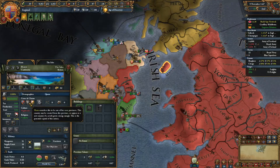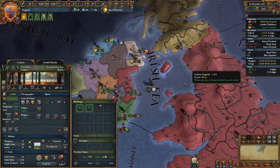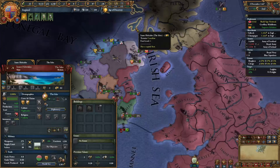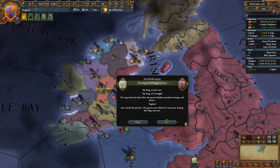Isle of Man — interesting, independent nation. Highlander, so that's Scottish culture. Would not have guessed that. At least it makes sense because it was owned by the Isles. A little bit strange.